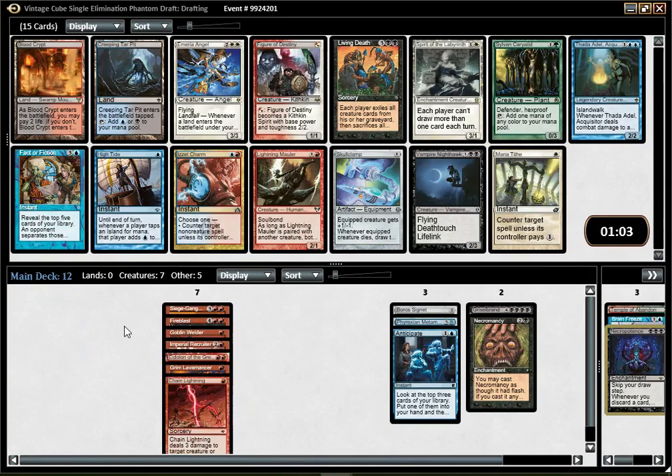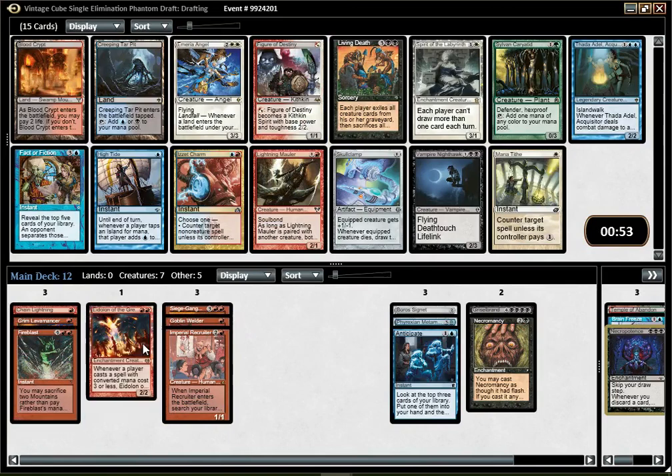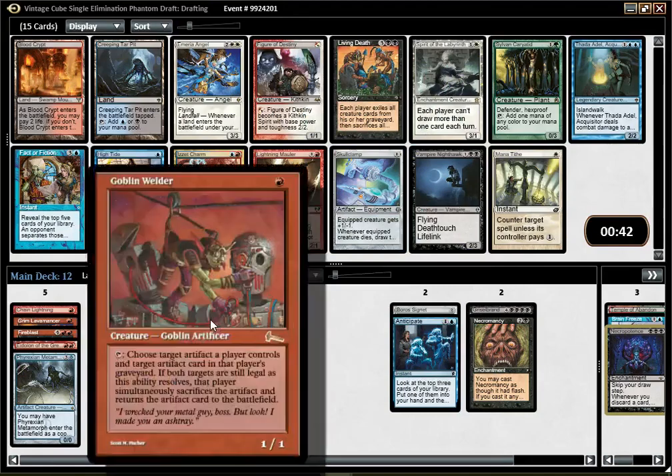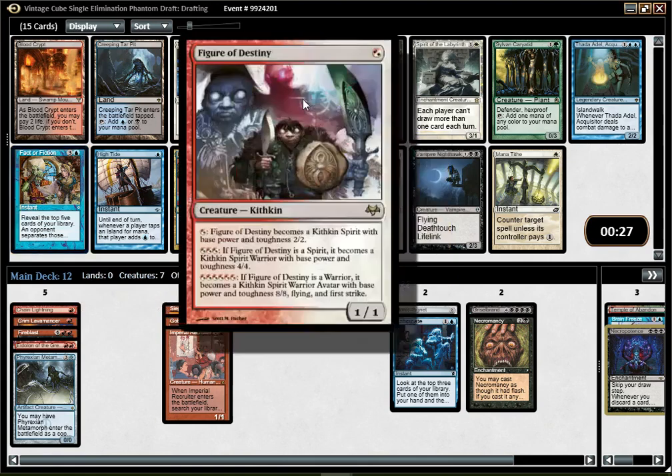This pack doesn't have much. None of the Red cards are super exciting unless I'm Mono Red and I want Figure of Destiny. Should I be Mono Red? I have basically five cards for a Mono Red deck potentially. Skullclamp is pretty strong, but probably not with what I have — kind of sweet with Recruiter, Siege Gang Commander, and stuff like that. I could just pick Fact or Fiction because if I'm Blue-Black Reanimator it's going to be good, and if I'm Red with a touch of Blue it's going to be good. This is probably wheeling anyway.